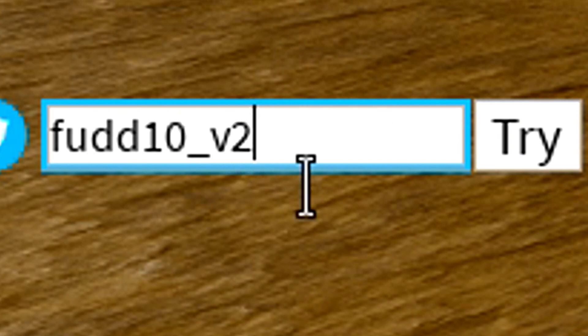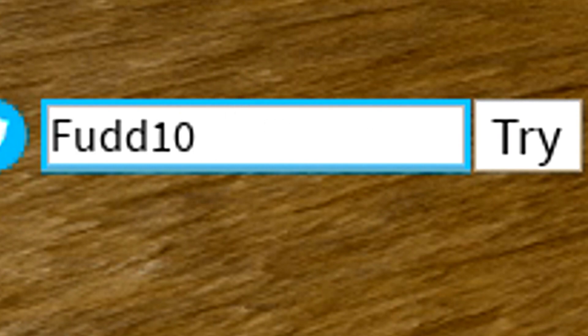As soon as you redeem that code in, we actually got the code 'Foot10 underscore V2'. We've also got the Foot10 code — redeem that in. We've also got the Chandler code, which is actually a joke code.